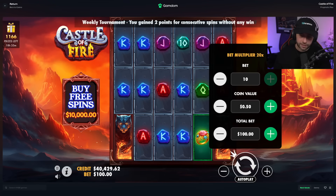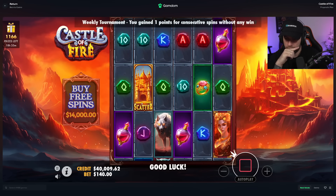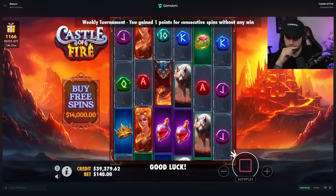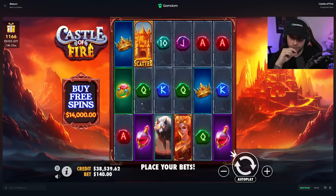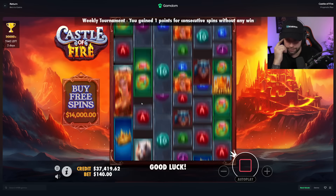I really want one of these big bonuses — 140 bet was kind of cooking, we got baited on that twice. Come on, get me in! Scatter, scatter, scatter — five of them or six, even.